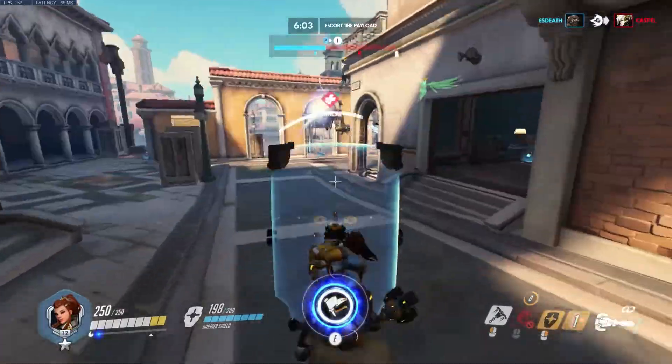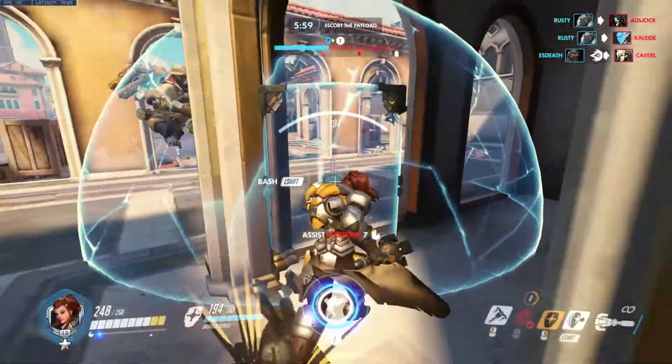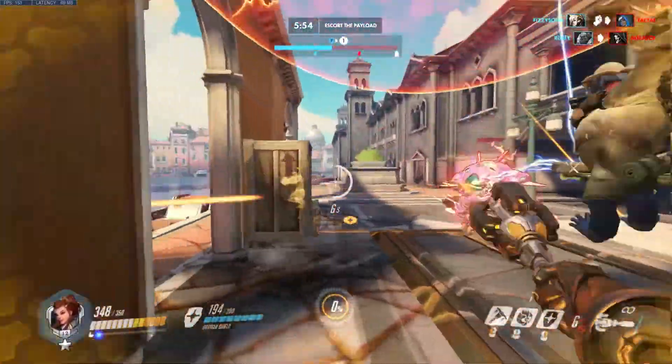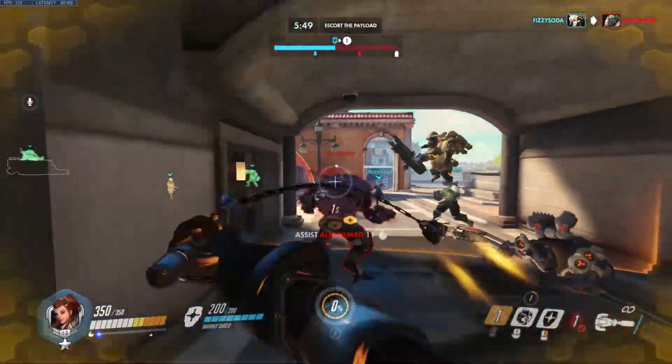We're okay actually. We wait, we heal Winston. They nano so we Rally. Unfortunately our Ashe is using Bob. I thought that was their tank — that was out. We've got Baby D.Va now.